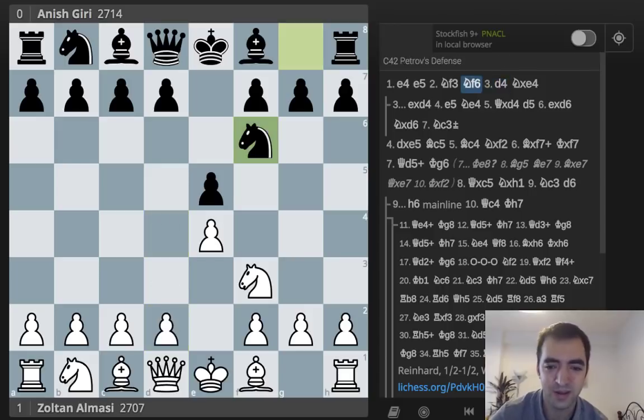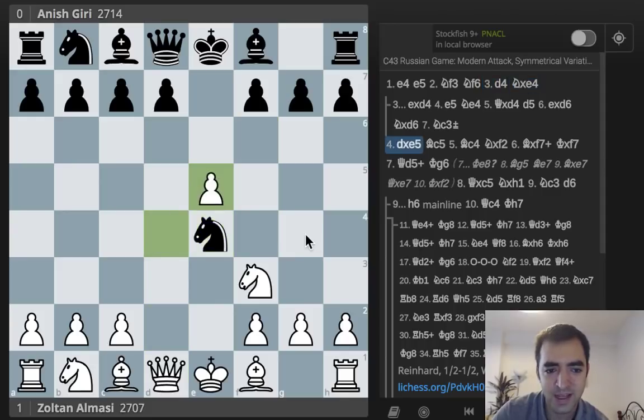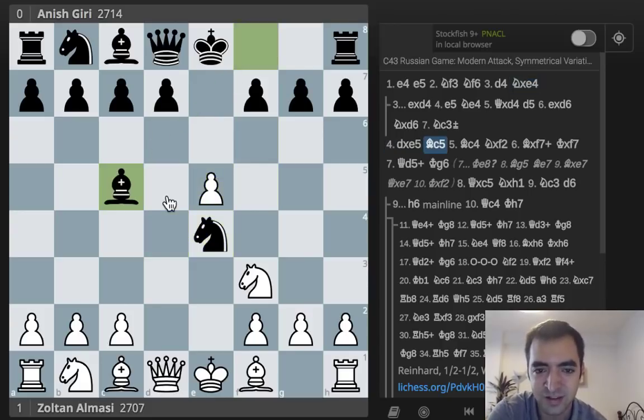D4 isn't the most popular move — these days White usually takes on E5 — but D4 is very playable, and as we'll see in this game, it has some venom, especially if White is prepared and Black isn't. I found this Anish Giri game from several years ago where Anish lost in under 25 moves. We should note that Giri is one of the most solid players in the world, very good at drawing pretty much anyone, so it's very impressive that Almasi won this seemingly so easily.